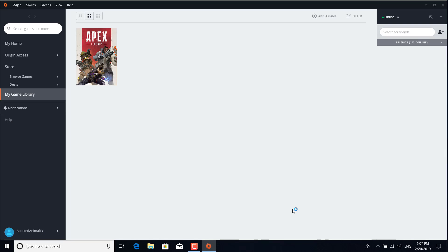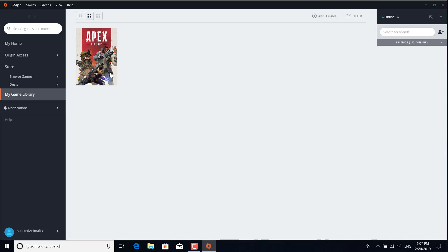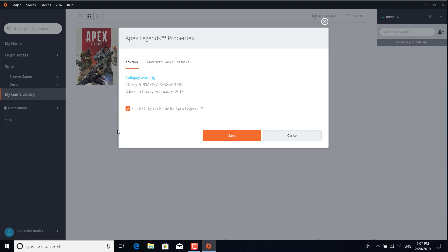Right-click on Apex Legends and go to Game Properties, then click on Advanced Launch Options.